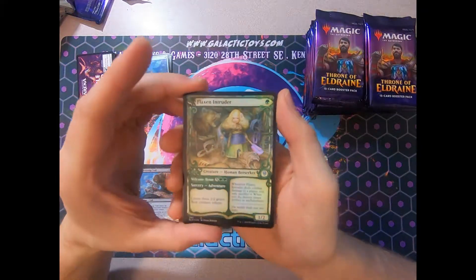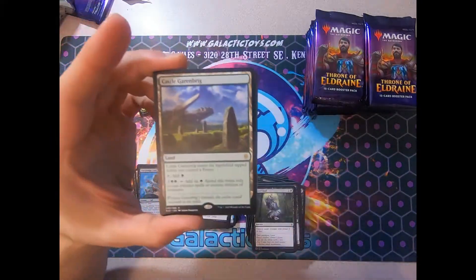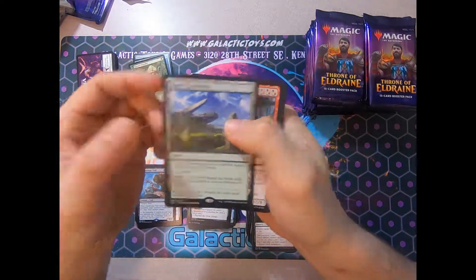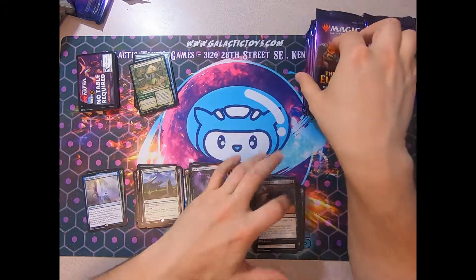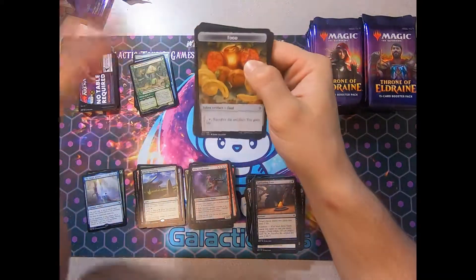Flaxen Intruder — we got the storybook foil. And the green castle. We're going to see all the castles by the end of this, I hope. I'll just call it the Ramp Castle, just to save time. We are a third of the way through here. Let's just keep going.